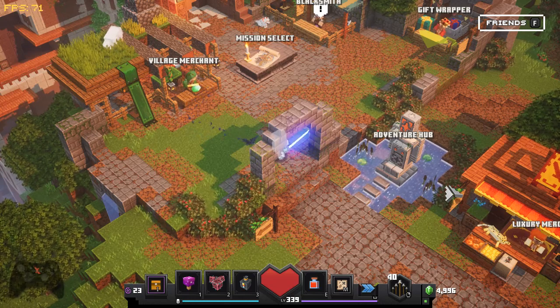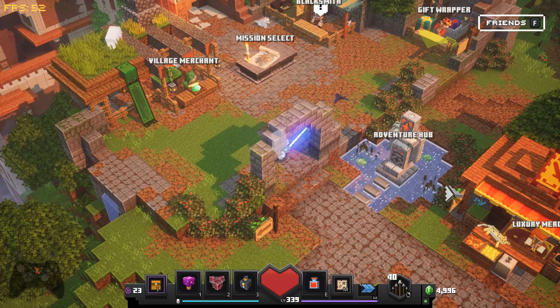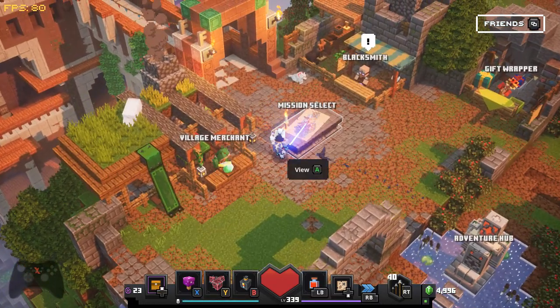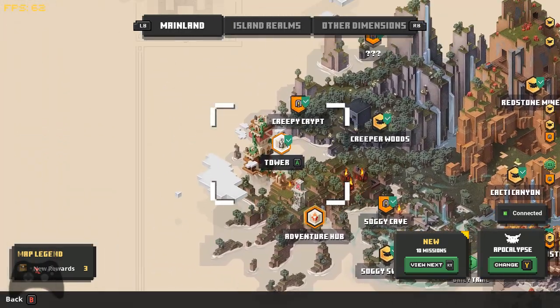I've just loaded into dungeons and due to the new update of the tower I'm going to show you a little trick. If you fail to get up to a boss, I don't know if this works all the time, but generally speaking if you haven't got to the boss you should be able to do this.